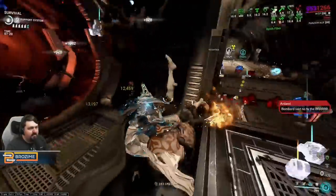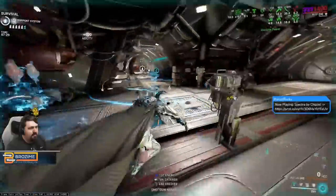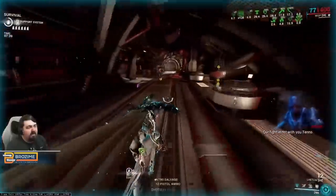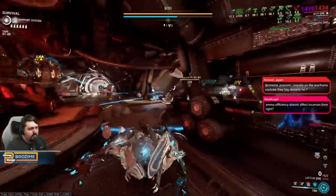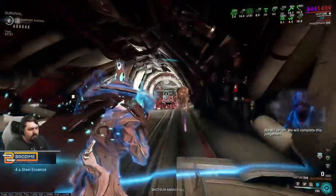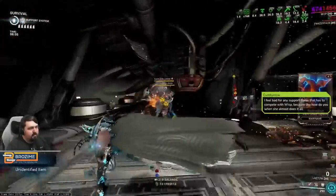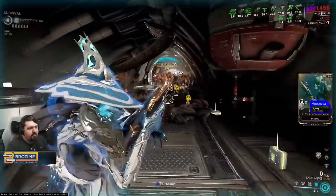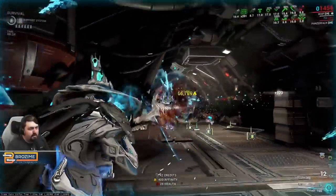Yeah, Double Eximus is one of those things that can get you. When you're running around feeling invincible it's easy to not realize something dangerous is right in front of you. One of the other nice things about Pillage is grabbing like a thousand shields back, which with Adaptation translates to a very considerable amount of health.